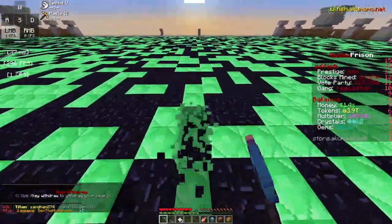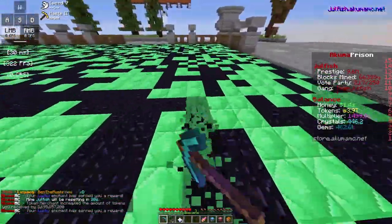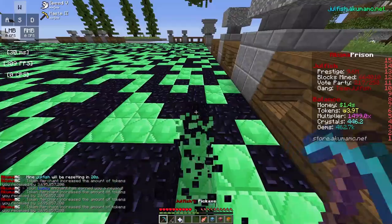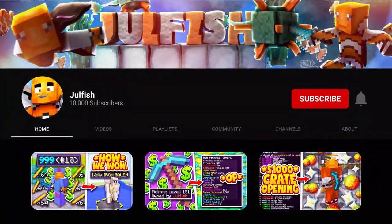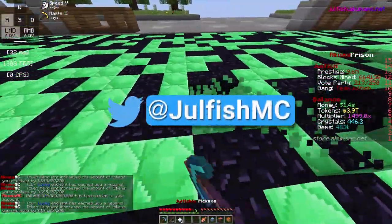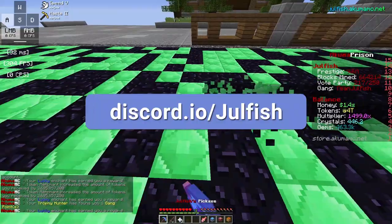Those of you who have played Minecraft OP Prison before know that the rank economy normally works by heading onto the server's buy craft store and paying real money for a rank. Those of you who have played Akuma will know that barely anyone here has actually paid for a rank.